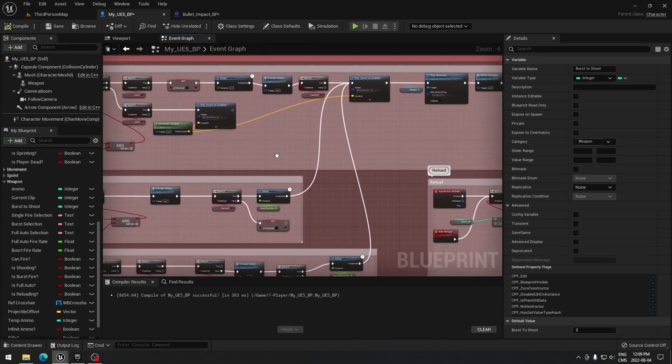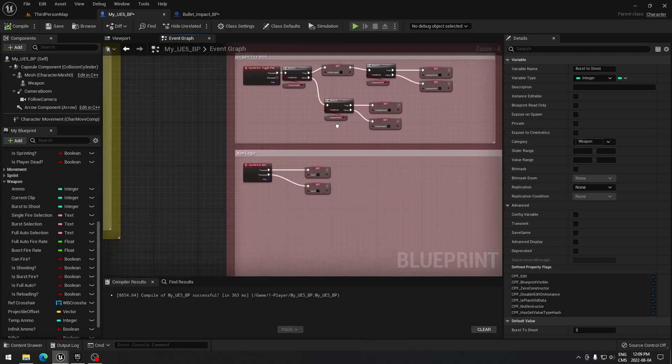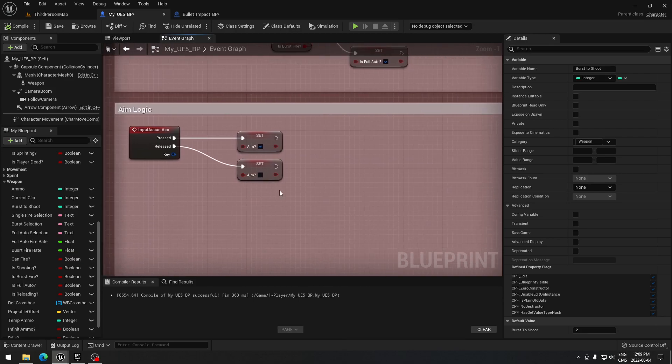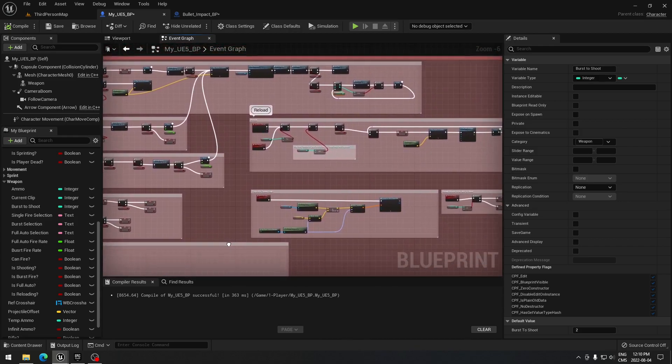We need to set up our 'aiming' variable so we are able to shoot. Go down to our aim logic, take your aiming variable and plug it in, setting true and false appropriately. This is a simplified version for now just to show that we can shoot with our weapon. In another video we'll add the full calculation for shooting in the center of the screen while standing or crouching.